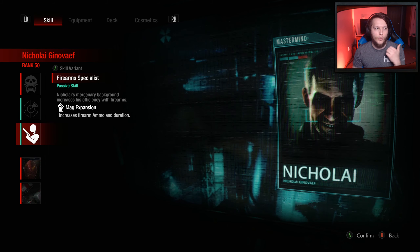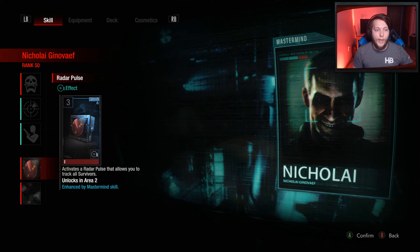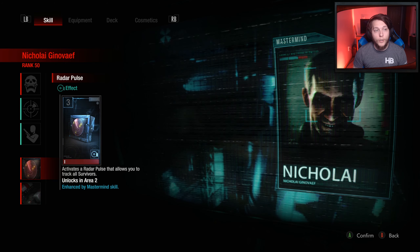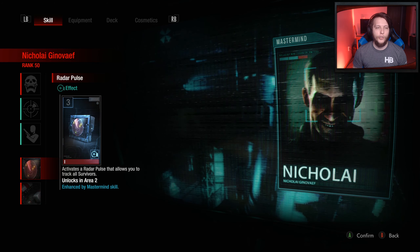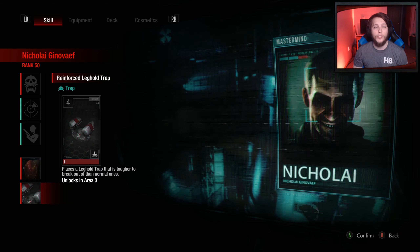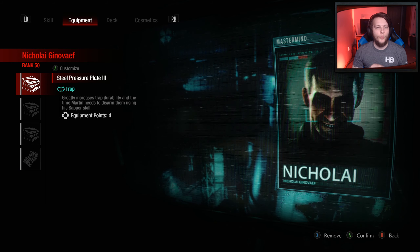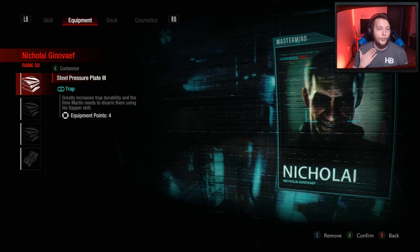We also have Tracking Rounds, which we're going to be tracking with Mag Expansion, being able to track with extra ammo in the Machine Gun, as well as the Goop Gun and the Air Cannon. We're going to be running Radar Pulse to actively track everyone on a regular basis, and we'll also be popping this before we summon Nemesis to make sure we're getting extra damage from the get-go. We'll also be using the Reinforced Leghold Trap, since this is a trap build and we want as many traps in circulation as possible.